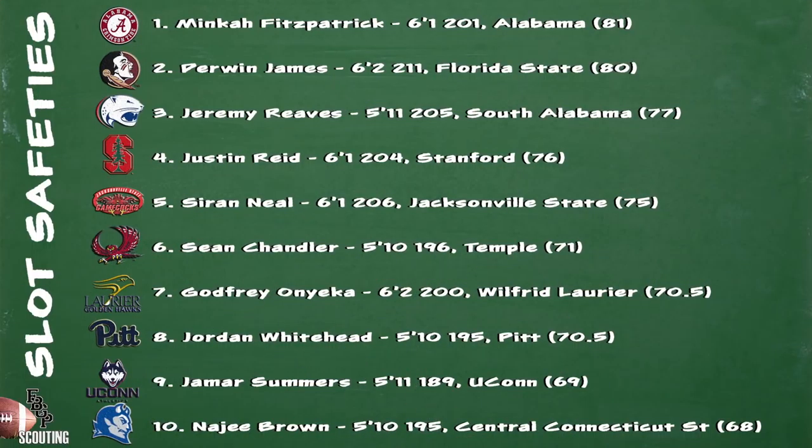Prospects 4 through 10 feature a ton of talented ballplayers. Justin Reed out of Stanford and Saran Neal of Jacksonville State are two types of guys that have played multiple spots on the back end and excelled. Neal has the physicality of a strong safety but can get out there and cover those bigger wide receivers. Reed has tremendous ball skills and is very patient in coverage. I like Godfrey Onyeka of Wilfrid Laurier out of Canada. I was at the East-West Bowl back in May up in Quebec City and he plays the half-back or slot corner position in U Sports, which is their version of college football, and is very comfortable in space and does a great job of consistently making plays on the ball. Najee Brown of Central Connecticut State has good value as a special teamer, as a returner, and also in coverage, and is another one of those guys that can thrive in zone defenses.